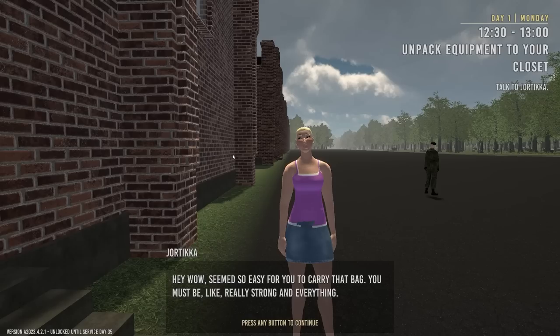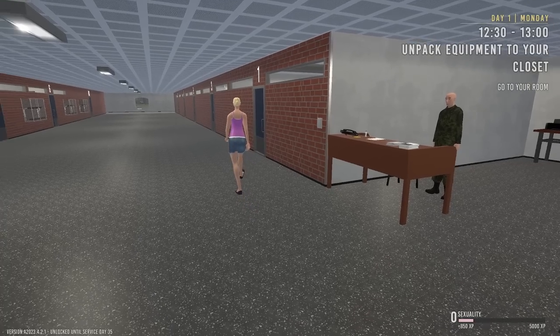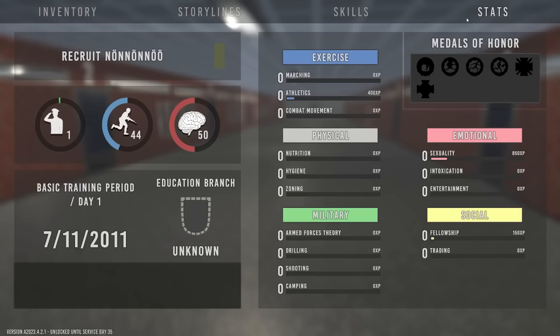I think I'm being flirted at. Wait — you have a... what? I read that right. There is a stat — there's XP for that. Okay then.